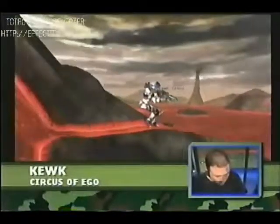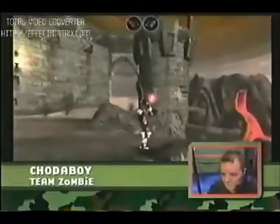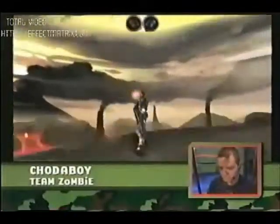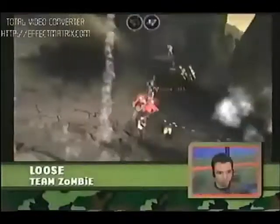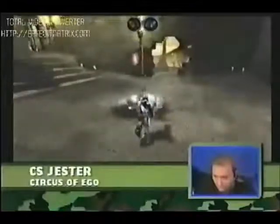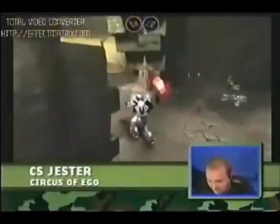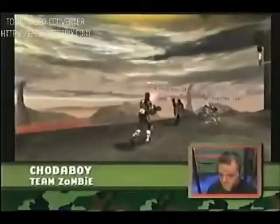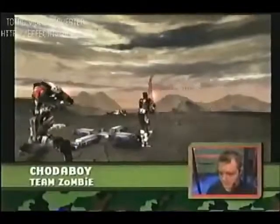Round two underway. Circus of Ego have taken round one, and Zombie now coming from behind. Kuk draws first blood with a lightning gun shot to the back. Circus of Ego with the momentum. Luce grabs the flag — Team Zombie out early in round two — but Luce goes down. CS Jester with his flak cannon. Team Zombie is much more defensive this round. Think they might have been a little cocky in round one?